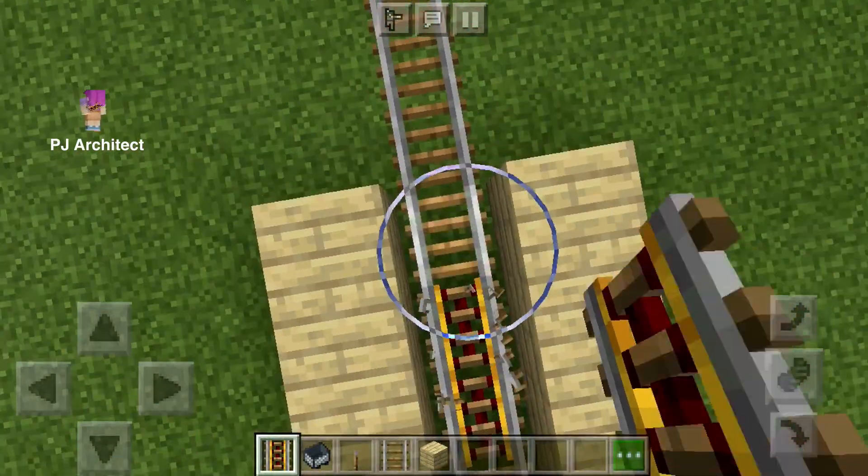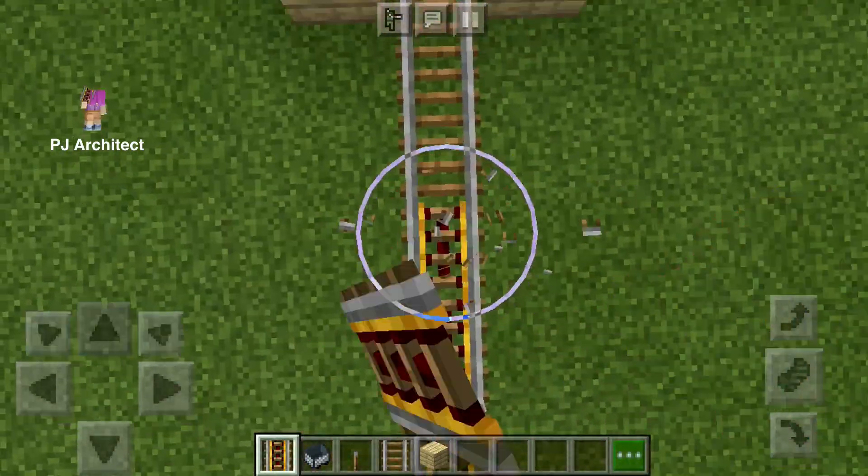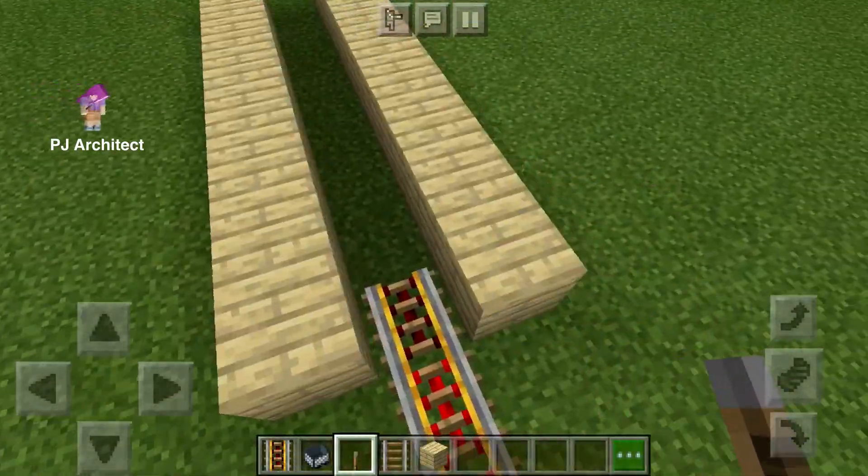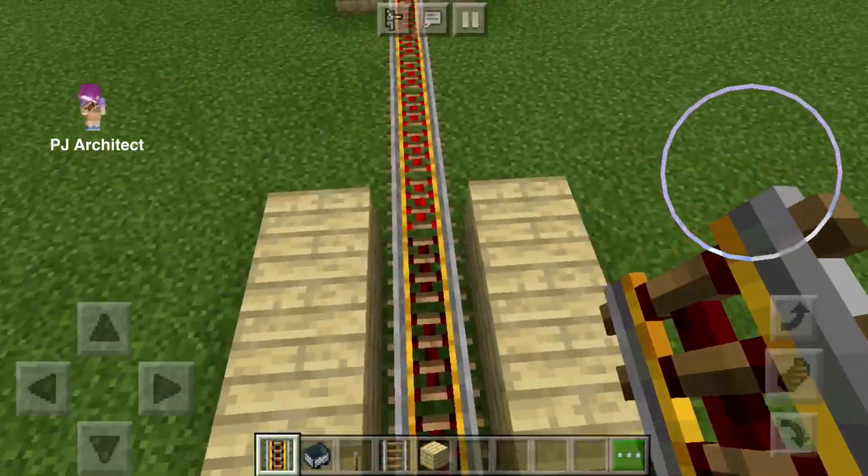I recommend using power rails instead of regular rails so it will be faster. Then put some levers next to the rails so the power rails will work.